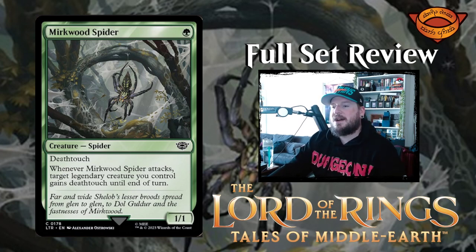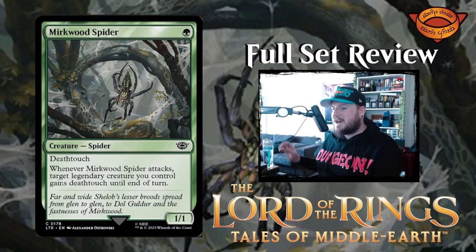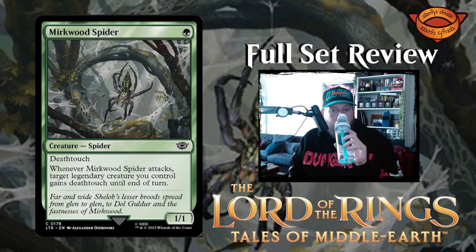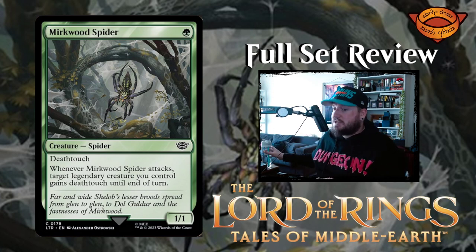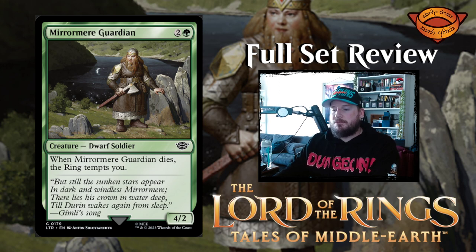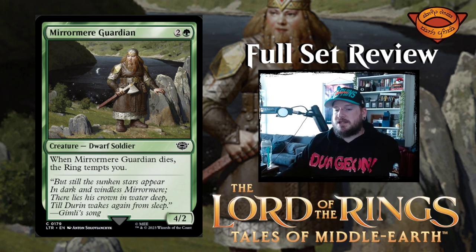Next up we have Mirkwood Spider — one green for a 1/1 spider with deathtouch. Whenever a Mirkwood Spider attacks, target legendary creature you control gains deathtouch until end of turn. That's pretty good. Next up we have Mirror Mere Guardian — two and a green for a 4/2 dwarf soldier creature. When Mirror Mere Guardian dies, the ring tempts you. Interesting — I like the mention of Durin in the flavor text.